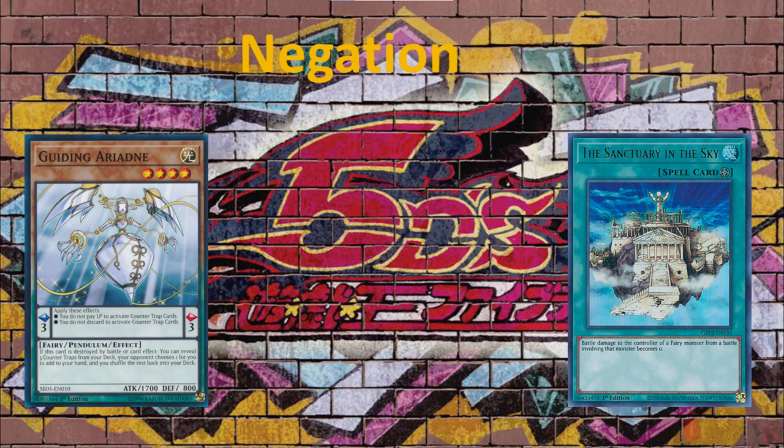Counter traps such as the Solemn cards, where you pay 1,500 life points, or Ultimate Providence — such counter traps that require payment — means you don't have to pay anything at all when this is in your scale.